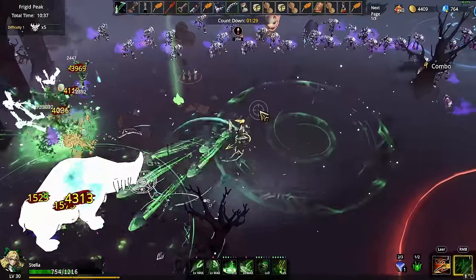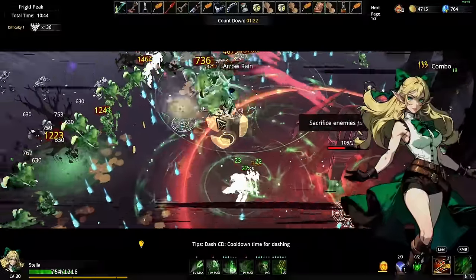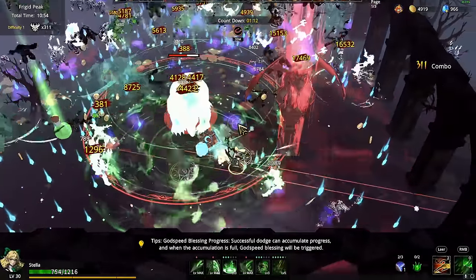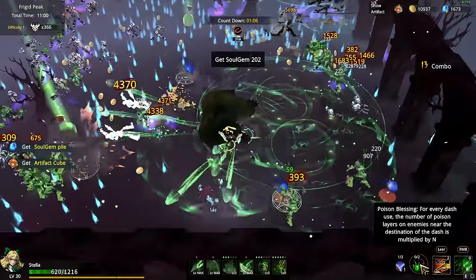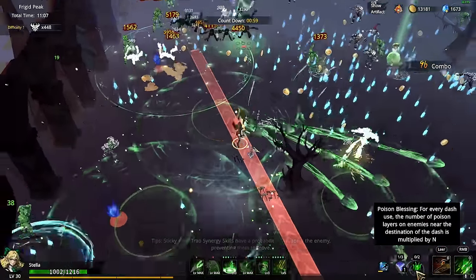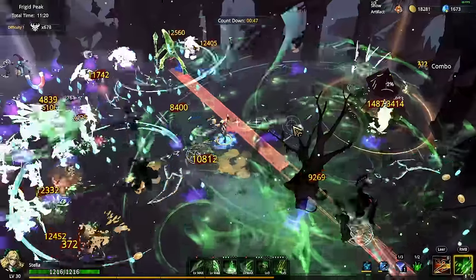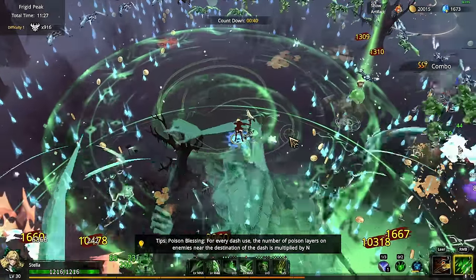Sacrifice enemies to activate the altar — I assume that gives us an artifact hopefully. The elite was a nice meme. Poison blessing: for every dash you use — I remember something about poison blessing but don't know exactly how it works. 'Use a number of poison layers on enemies near destination.' Interesting — so I should just dash close to the enemies.